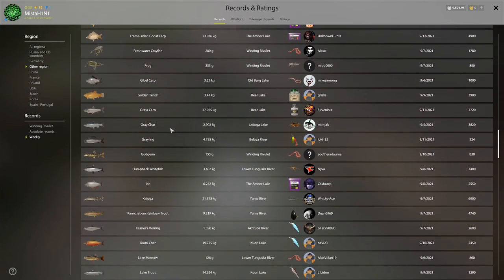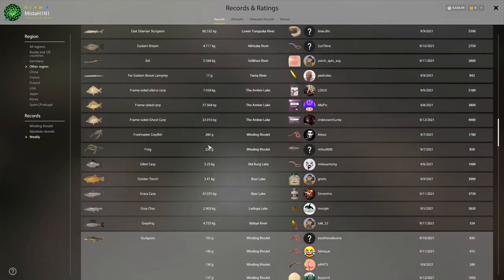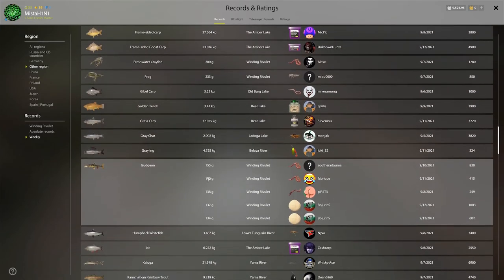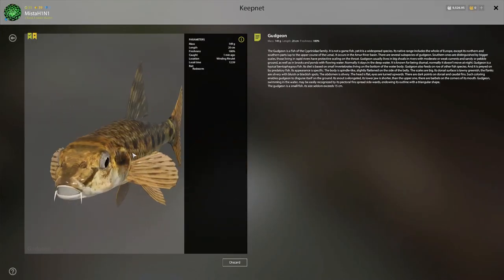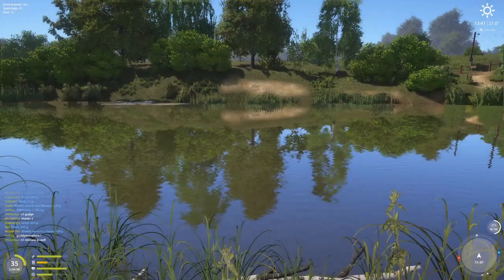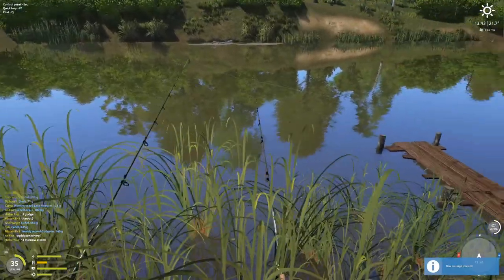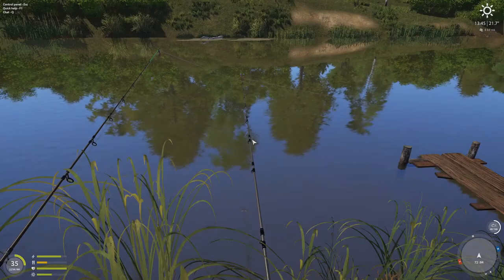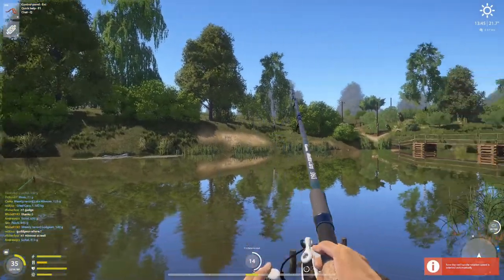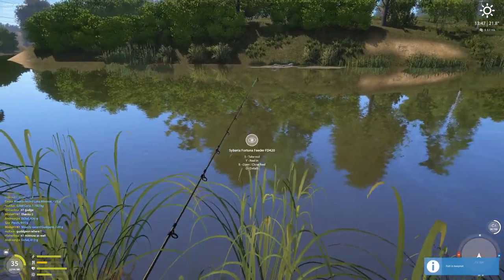A, B, C, D, E, F, G — gudgeon 149 grams. Oh my god, we are in second place! That is insane, we are in second place — that's how big this gudgeon is. That's nice, that is very nice. And now people are going to start messaging me and they're not going to leave me alone — and this is why I release videos, you guys can check it out.